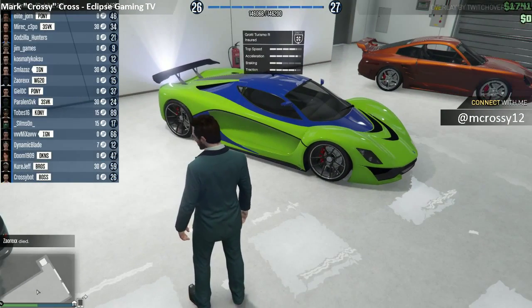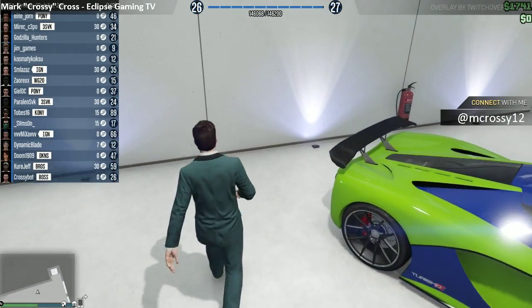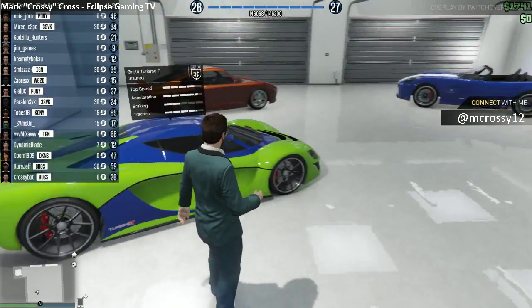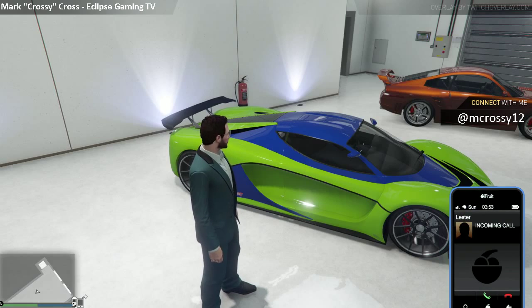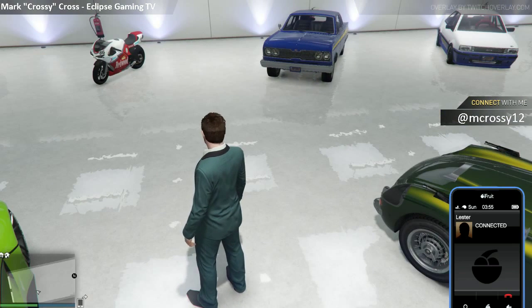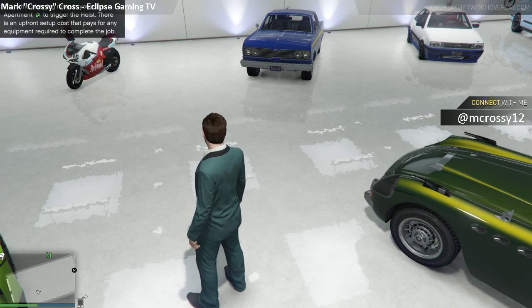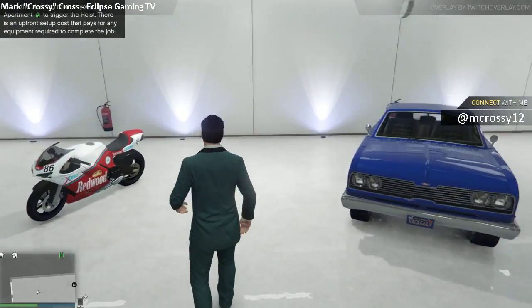So next we've got the Turismo R, the hybrid supercar. I need to do a bit of work on this colour scheme — if you needed any examples of my colour blindness, trying to get blue and green to go together. Hang on, I'm just going to take this call. Okay, sorry about that guys — he just wasn't going to stop ringing otherwise.